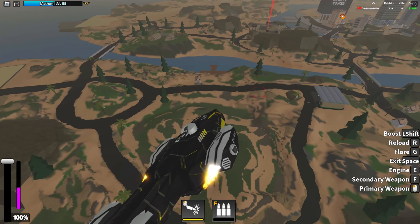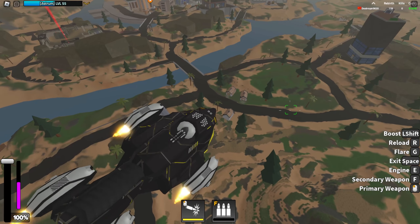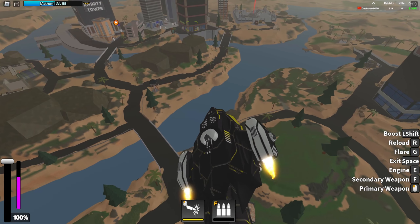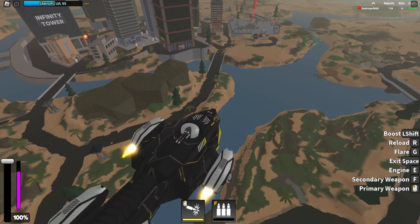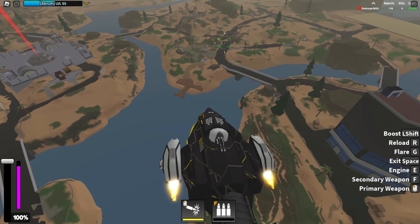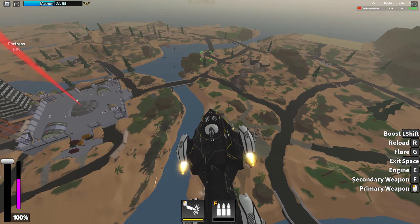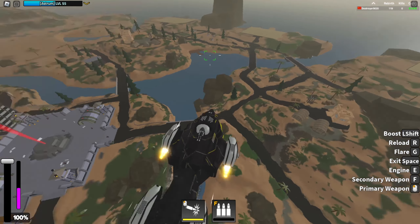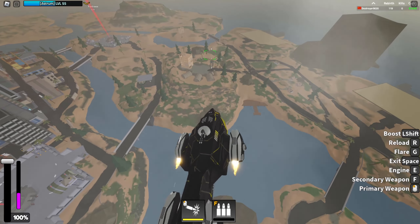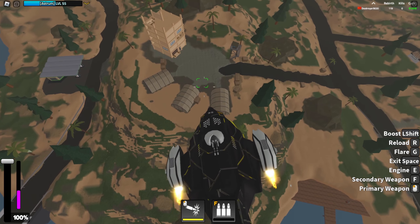We're gonna be using the Astrum now. I forgot to mention earlier that you can do this at outposts, but NPCs will spawn in every minute there, so you do need to wait for that — it will take a little bit of patience. I recommend just flying around and remembering where NPCs spawn. I know there are four that spawn in immediately in this area.